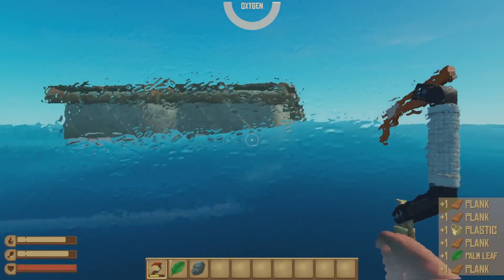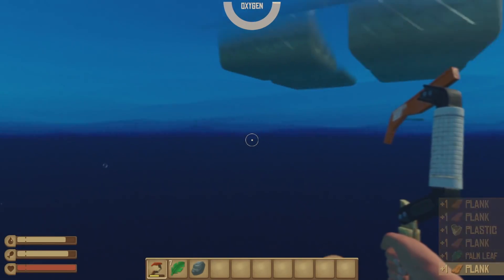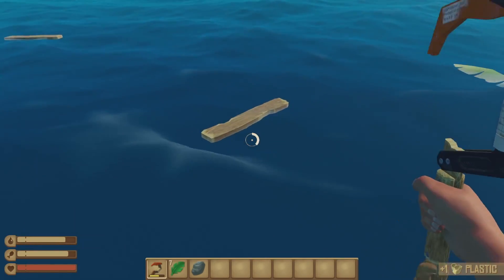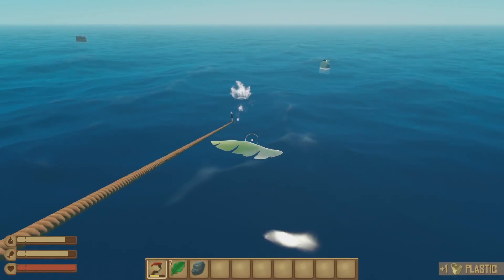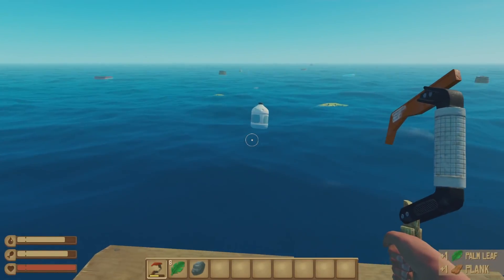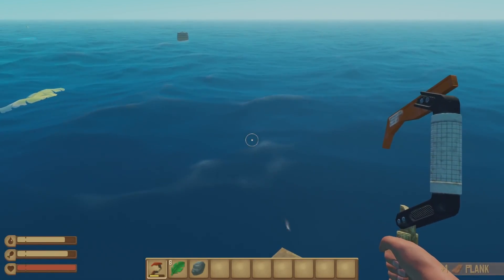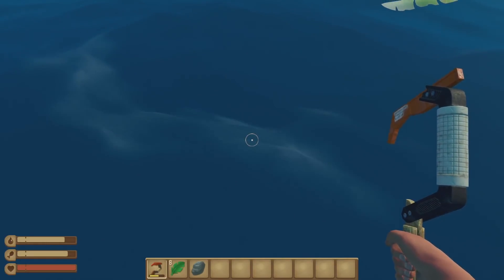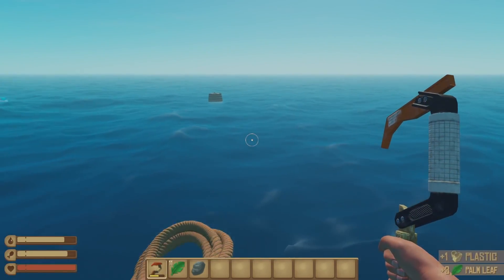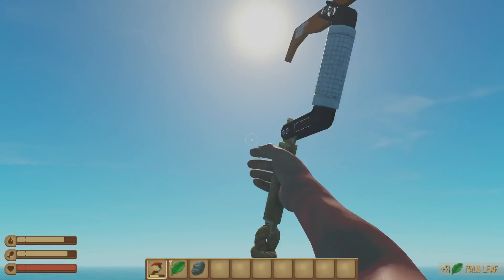The barrels are definitely the best things to get. You can obviously jump into the water and grab some materials if you need to. But you definitely want to be careful — that shark, if he's around, he will attack, he will come right for you. You can take a couple of hits without dying, and as long as you can get back on your raft really quickly, you'll be good because your health actually just regenerates.